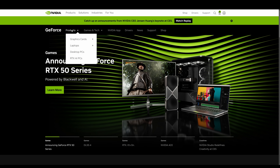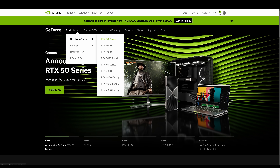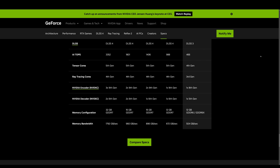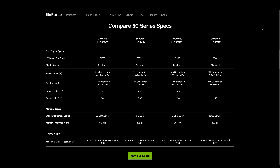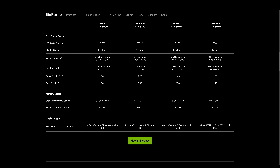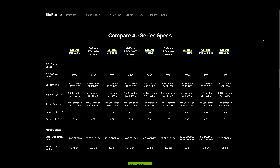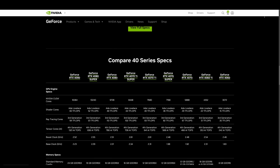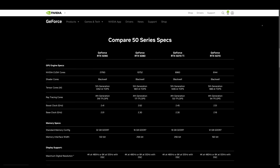On NVIDIA's official webpage in their product category, they have published the 5000 series specifications. By paying close attention to NVIDIA's spec sheets, you may notice that NVIDIA has left out one core performance metric from their spreadsheets, but it is hidden in plain sight.